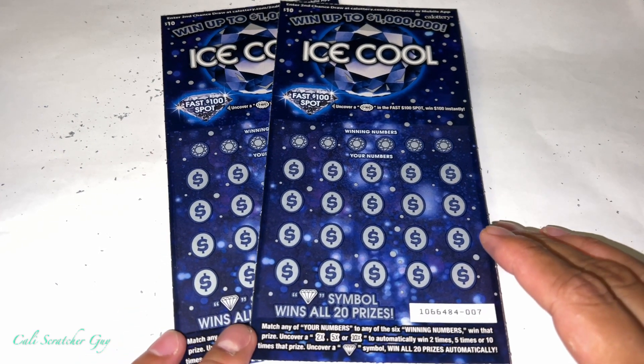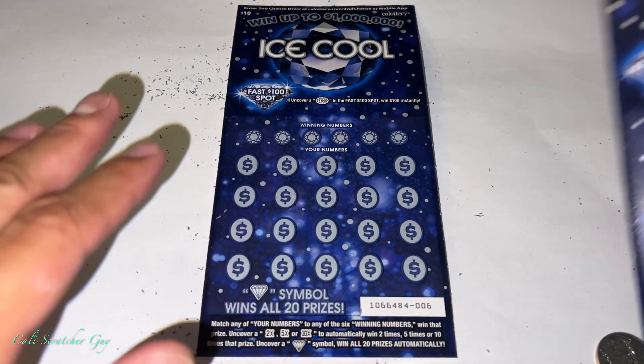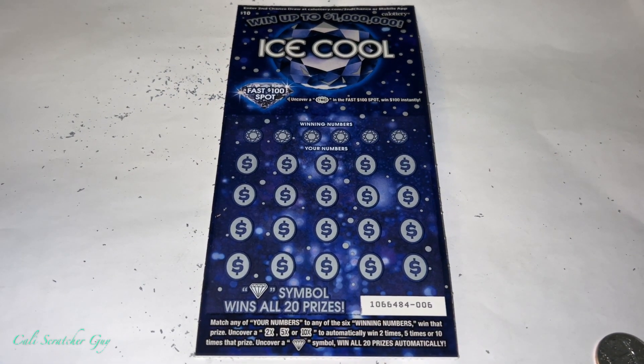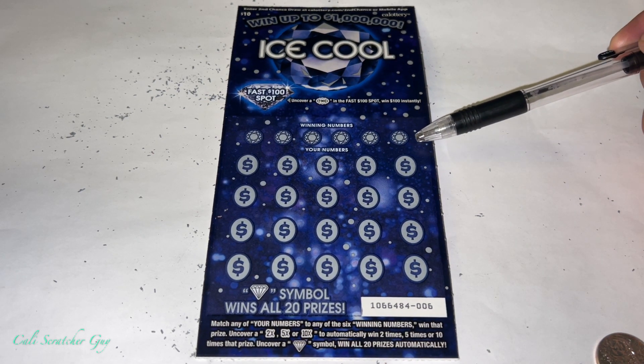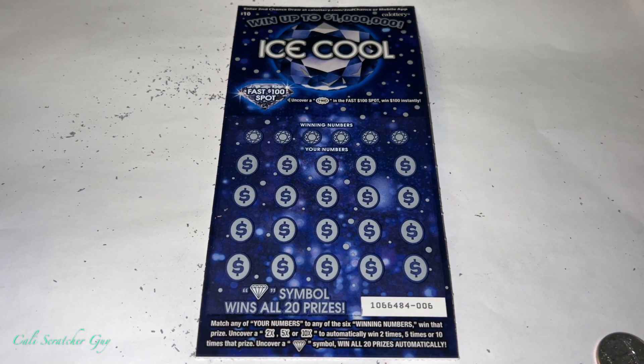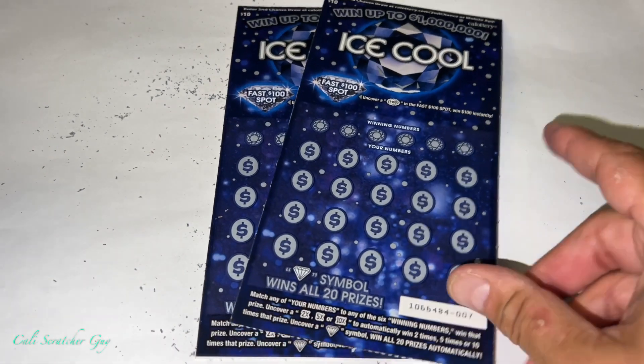Before we get into scratching, let's go over the instructions real quick, just in case you guys are brand new at playing this game. Fast 100 spot: uncover a 100 in the fast 100 spot, win $100 instantly. Then we've got winning numbers, your numbers, and the diamond symbol — win all 20 prizes. Match any of your numbers to any of the six winning numbers to win that prize. Uncover a 2x, 5x, or 10x to automatically win two, five, or ten times that prize. Uncover a diamond symbol to win all 20 prizes automatically.